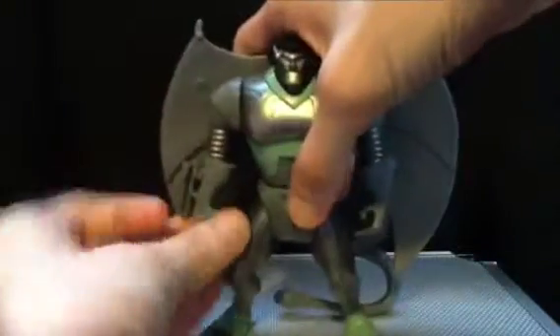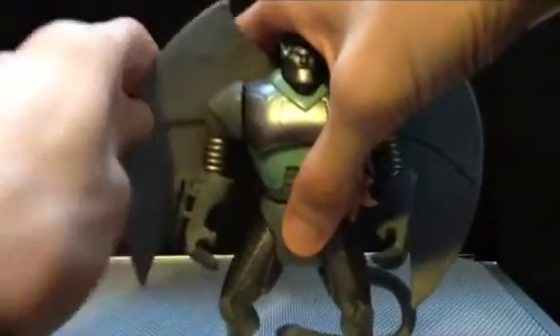The Steel Clan Robot, in terms of articulation, has a swivel in the shoulder, in the hips, and in the tail. He also has a rotation at the wing.